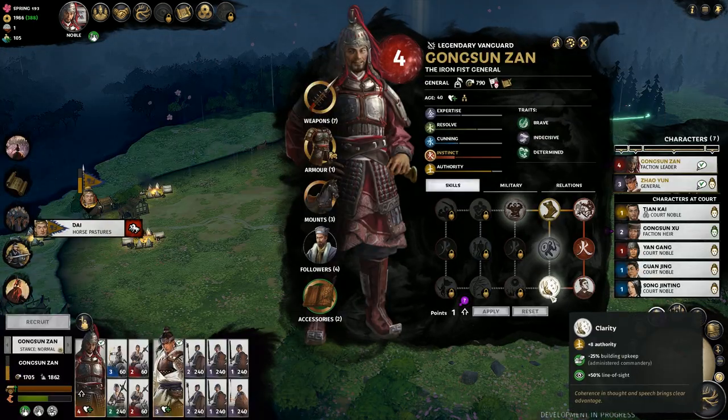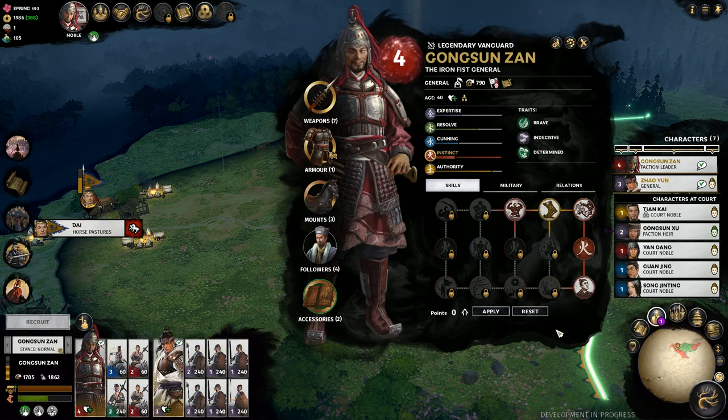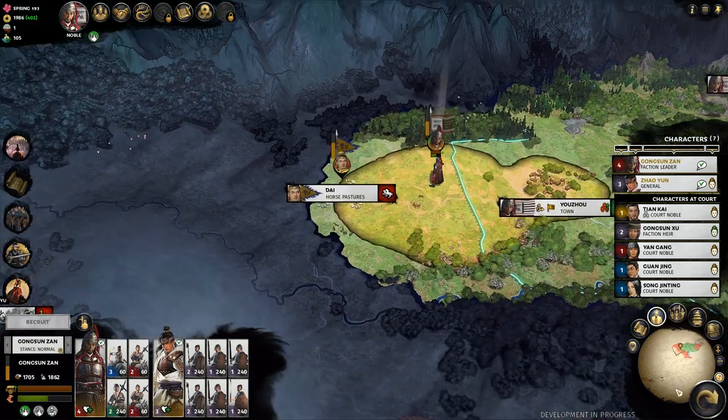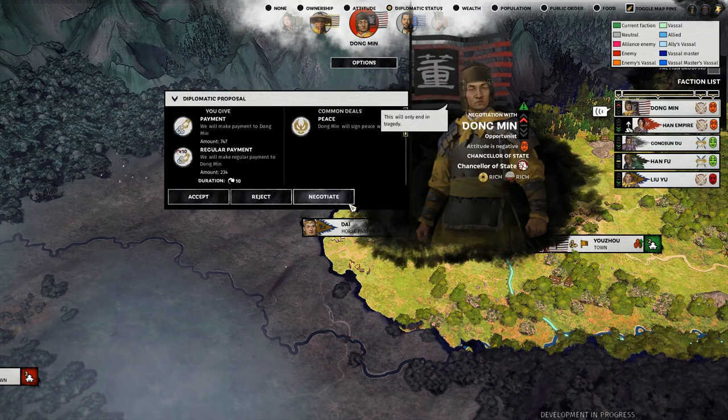All this governing had allowed Gongsun Zan to level up, so I invested in a furious roar and doubled down on what he's good at. Knowing that my enemy was still on my doorstep and in control of much needed horse pastures, I decided to press the attack, only to meet the new Dong Zhuo, who was apparently as deluded as his predecessor.